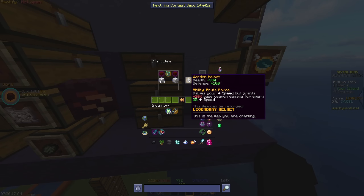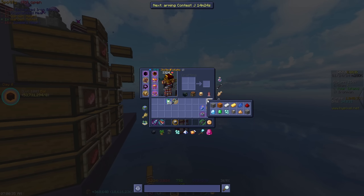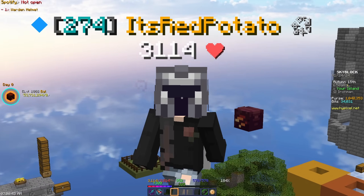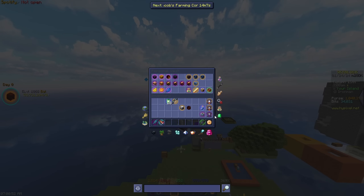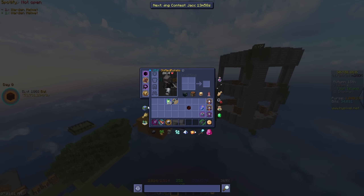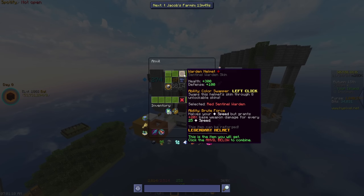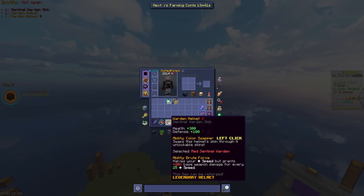Wow, wow, wow - okay this took so long to get honestly. The iron grind without any minions was probably one of the worst grinds I've done so far if not the worst. But here we go, we're finally done. Three two one boom - we've got the warden helm on Iron Man! Oh my goodness it is beautiful. And we're gonna make it even more beautiful because I've got the sentinel warden skin for it. Let's apply it through the normal anvil - boom, warden helmet skin, click to combine!